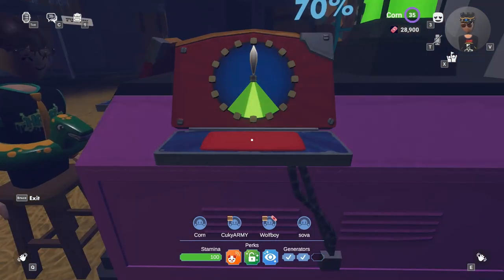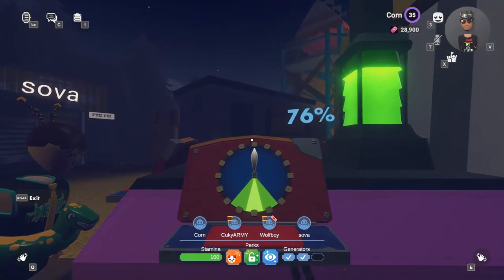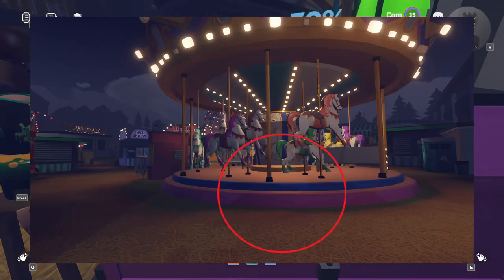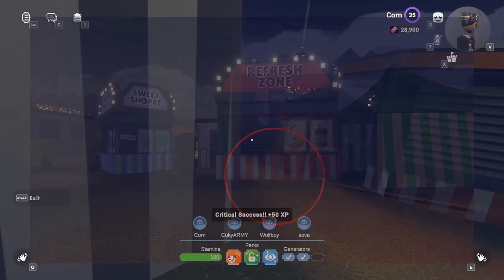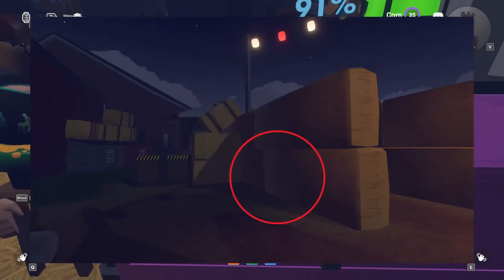A small but helpful piece of information is having every generator spawn memorized. There are three spawn locations for all five generators. Yellow can spawn behind the carousel, in front of the carousel, and outside the green tent near the carousel. Two green spawns are inside the hay maze, one behind the hay maze.